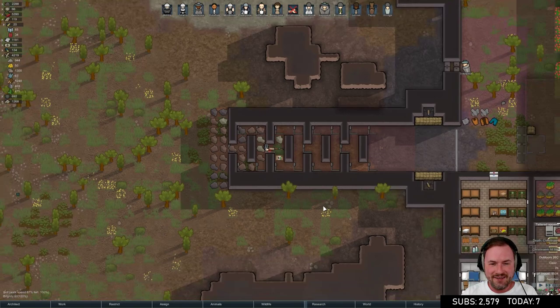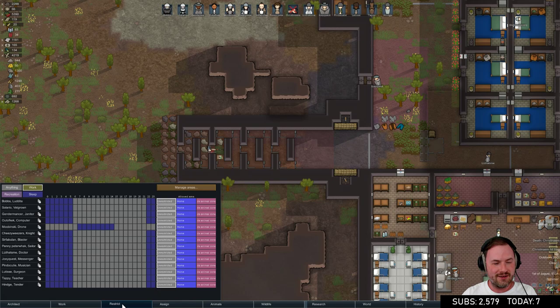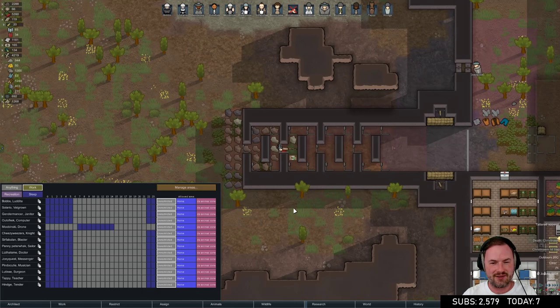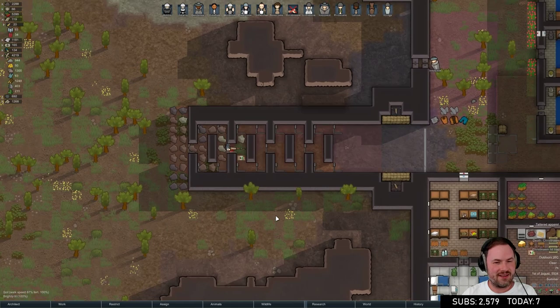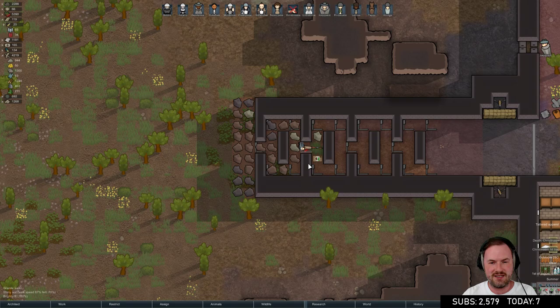Oh no - Christina M is dead! She died in one of our own traps. Okay, unrestricted. We have a resurrector item so we can revive her - she might be brain dead though. At least the traps definitely do work.